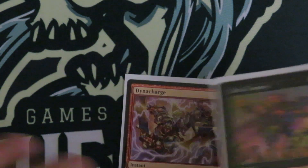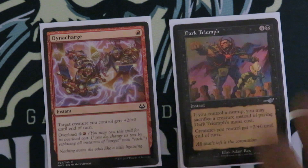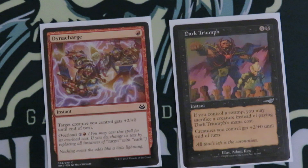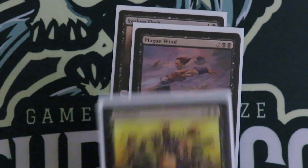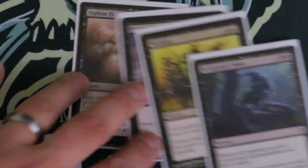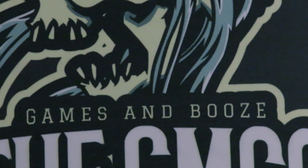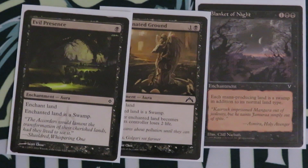Here comes some surprise cards. We got Dynacharge and Dark Triumph. Both of them give attacking creatures +2/+0. If you have enough tokens, this might surprise somebody and you might be able to sneak a kill in there. I'm thinking about taking Bad Moon out and putting another one of these cards in there, but we'll see how it plays. Siphon Flesh, Plague Wind, Mutilate, and In Garruk's Wake — all board wipes. Siphon Flesh is going to get you the added bonus of a 2/2 Zombie for your troubles. Sulknar has Swamp Walk, so we got Blanket of Night, Contaminated Ground, and Evil Presence to turn lands into Swamps.